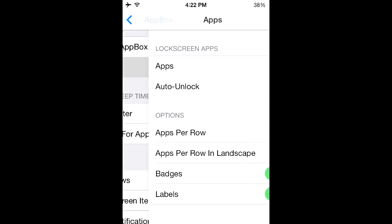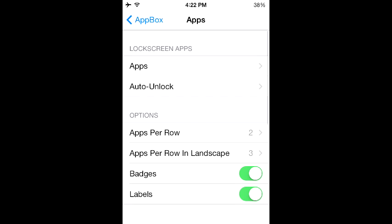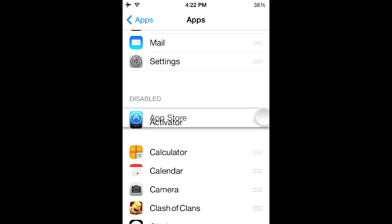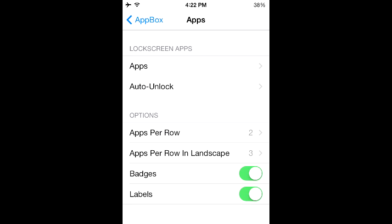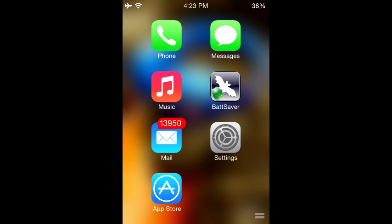Swipe to the left — back to two apps per row — and let's add an application. I'm wondering what will happen if I add one that's not meant to be there. Swipe to the left... it's not working — there you go. So what happens is it's basically going to add another row and somewhat shrink down the applications to make it all fit. I was wondering if it was going to add another page but it didn't do that.